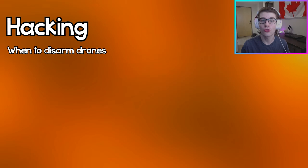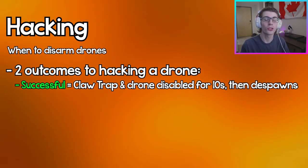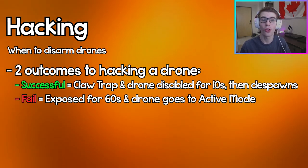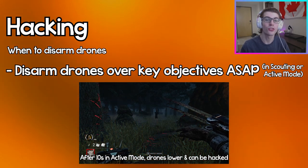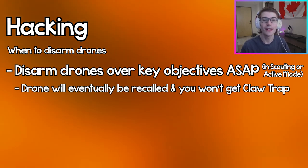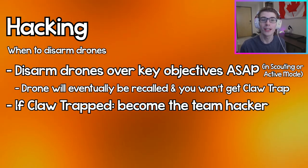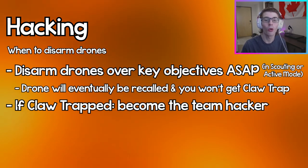After reaching a scouting mode drone and hacking it, a successful hack gives you a claw trap and disables the drone for 10 seconds before returning it to the killer. If you fail the hack, you'll get fully exposed and the drone goes back to active mode. If a drone is in an important location, hack it as soon as it reaches scouting mode. If it's in a dead zone, just ignore it. If you already have a claw trap, keep hacking all drones so the other three survivors can keep working on objectives.